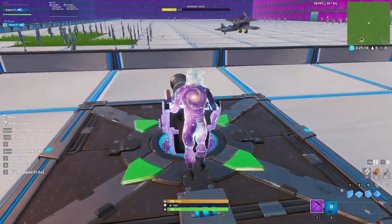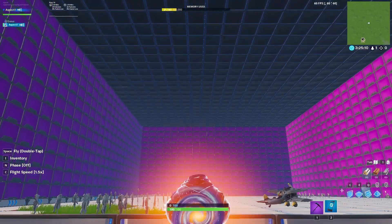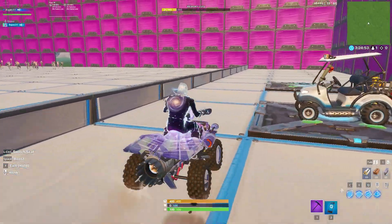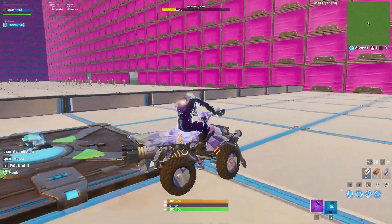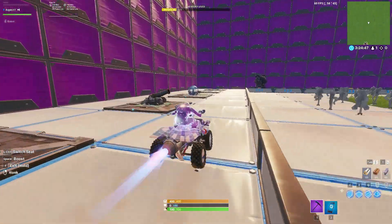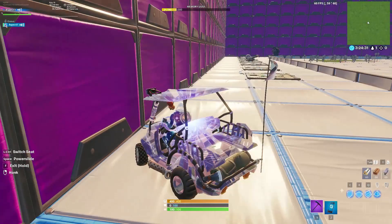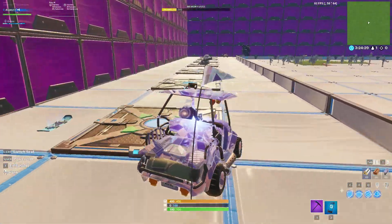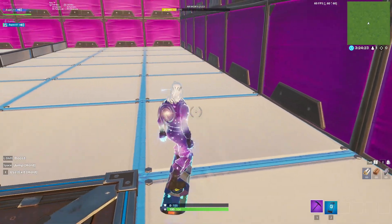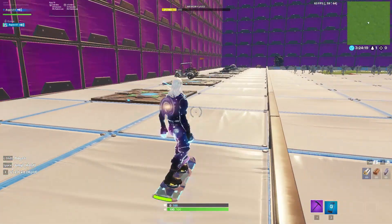Next we have the Cannon, looks pretty clean. Next we have the Quad Crasher, just real clean. We have the Golf Cart which looks real clean. And last but not least we have the Hoverboard, which you can actually see it if you look closely.